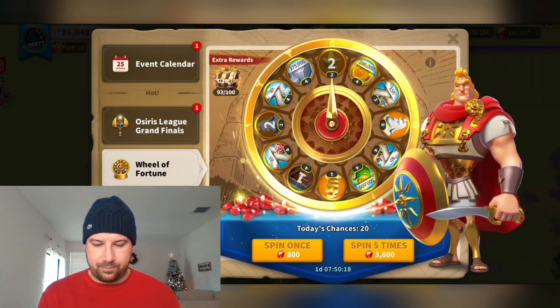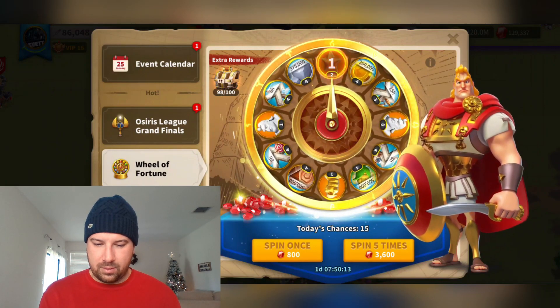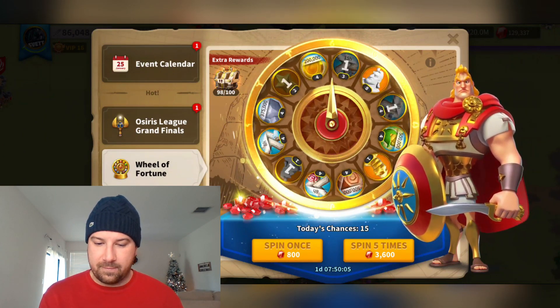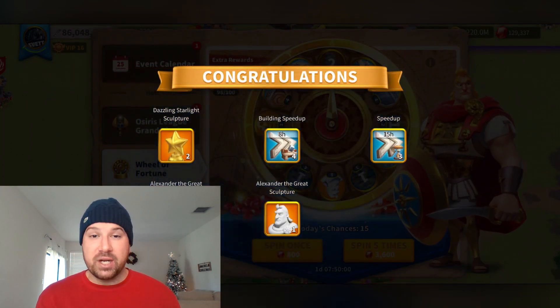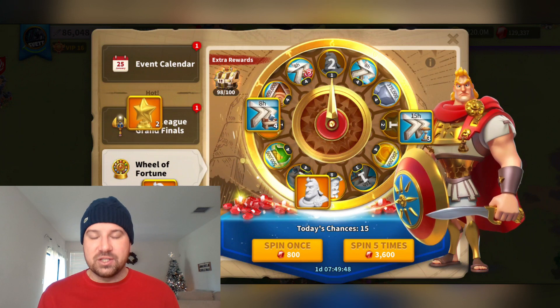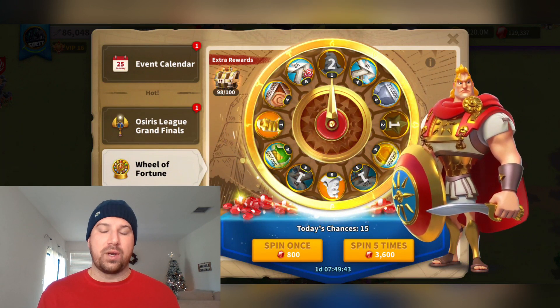All right guys, I'm getting kind of close to where I want to be. If I don't get an eight-spot here, this will be my last one. The building — oh my god, right around the eight, come on man! It's tricky today. Doesn't want to land on that eight spot — I think five or six spins were on either side of it. The wheel wants to be a little stubborn today.